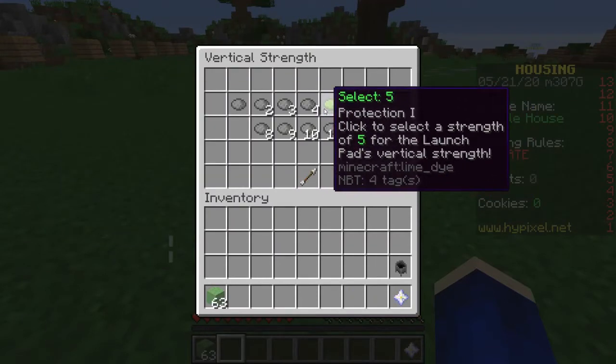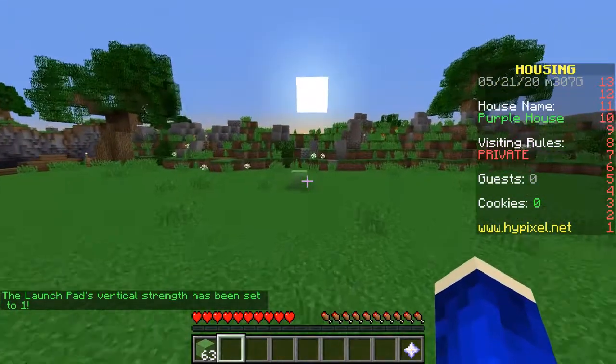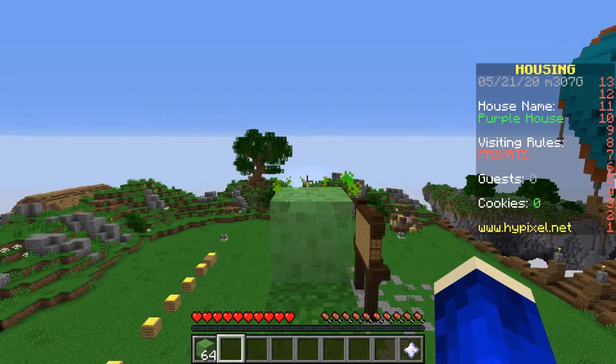You can also do vertical strength. Right now it's at five — at one it launches you pretty far. I've placed it up here to see how far we can actually go. Here's a strength of 12 with both horizontal and vertical at maximum.